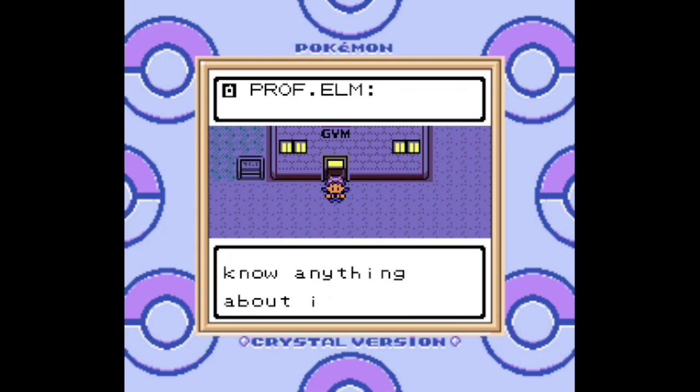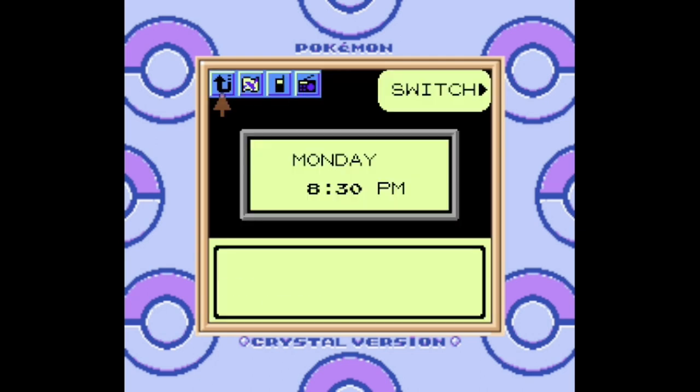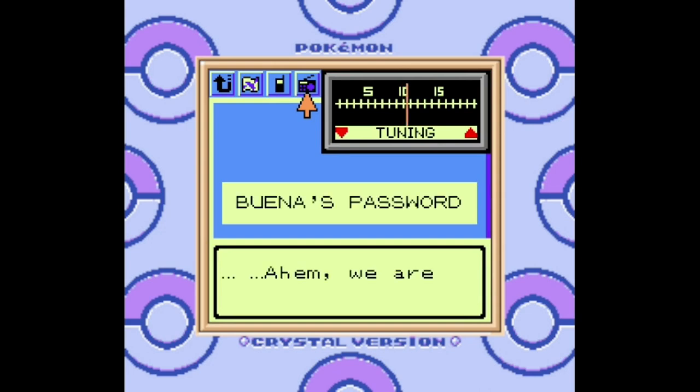We got a call from Professor Elm — something odd is happening with the radio tower, and it involves Team Rocket. If we want to know more we should open up the radio and have a listen. Oh dear — that's the Team Rocket theme playing on the radio! It seems they've taken over the radio tower, so I guess we know what our next destination is going to be. Time to double back to Goldenrod. I suppose we'll have to take care of that next time. See you later everybody!